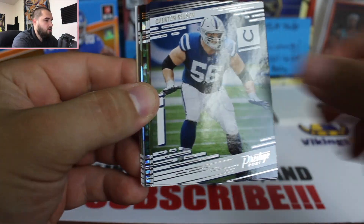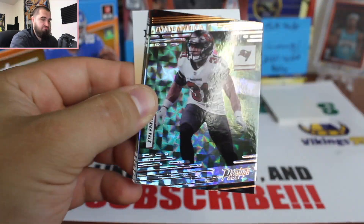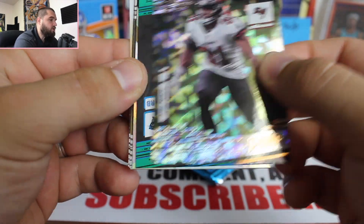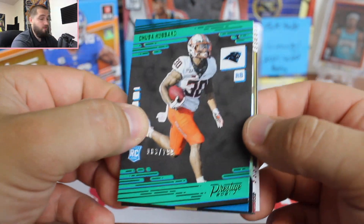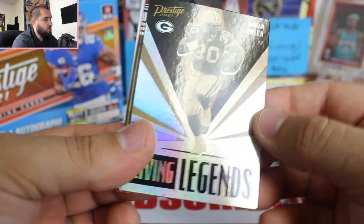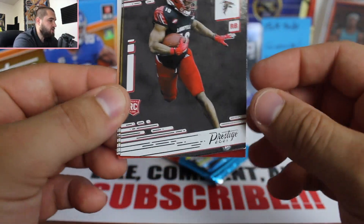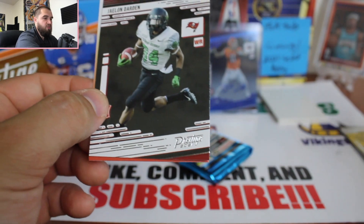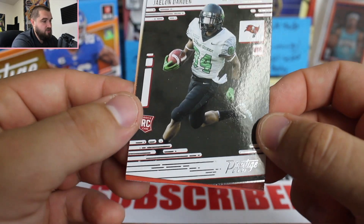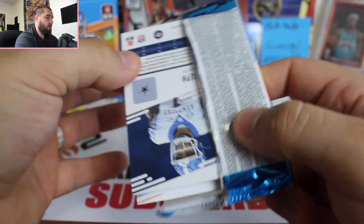Brandon Cooks, Quentin Nelson, Bobby Wagner, Justin Jefferson — not bad for a second-year player — Antonio Winfield Jr. Our numbered card is a green parallel for Chuba Hubbard. Then a Living Legends card — a green running back with some kind of holo effect, which is pretty cool. Rookie card for Hawkins, and Eric Stokes for my Green Bay Packers — let's go! That's going into the PC. I keep all my Packer base cards in a separate box. And here's a reporter card.